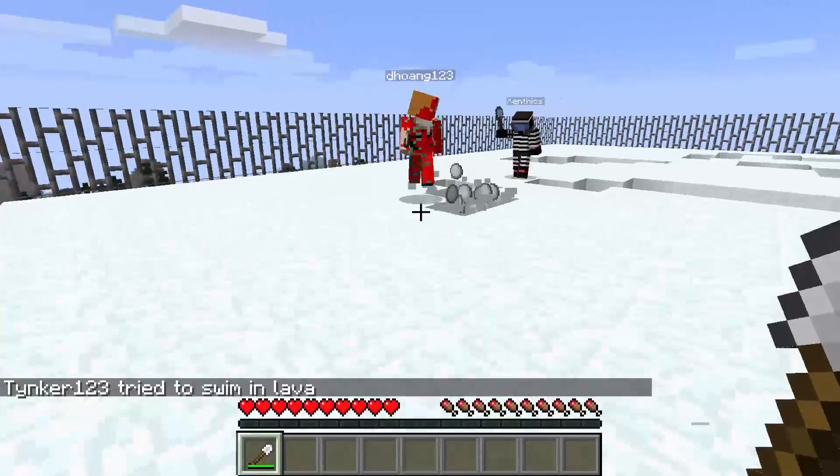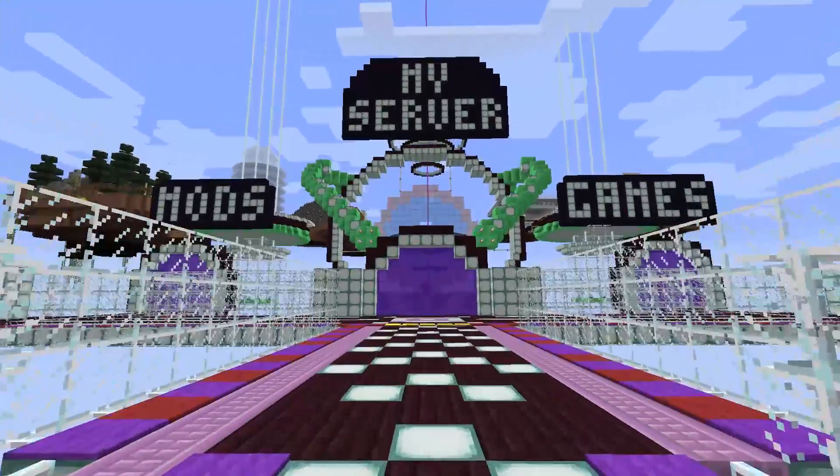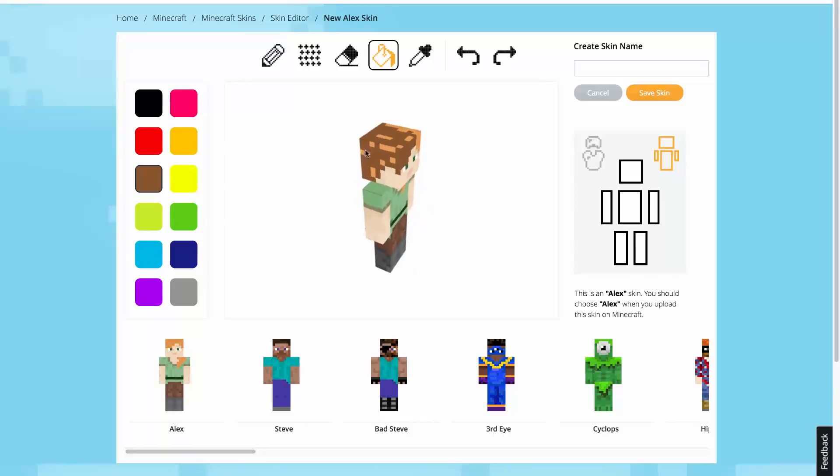Tinker offers tons of features for your Minecraft experience. When you sign up with Tinker, you will have access to your own private server to deploy custom mods, Tinker's editing tools to customize your skins, items, blocks, and mobs,